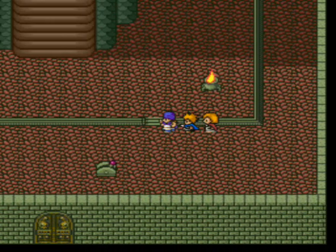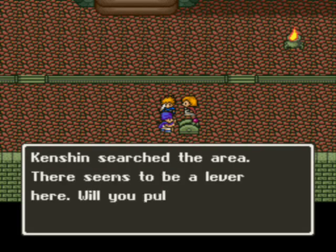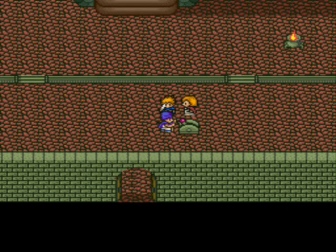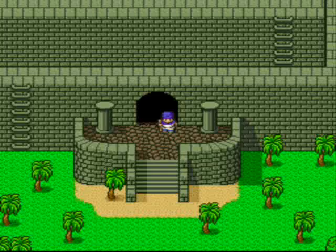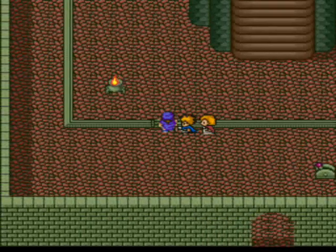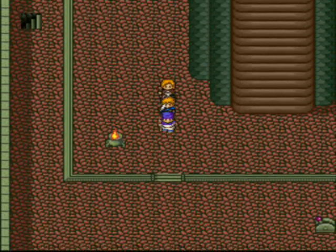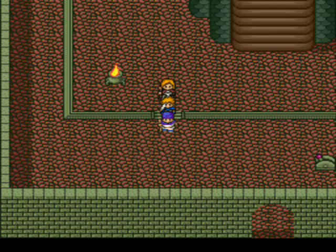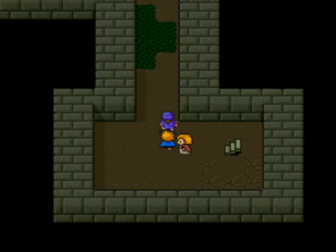Oh, now we're on the bottom floor. Oh, and there's some switch — let's flip the lever. And now the door's open. Now it's much easier to go in and out of this tower. There's nothing over here, so let's continue underneath the tower — it's a frickin' tower, come on.